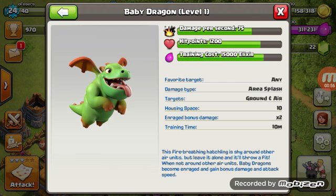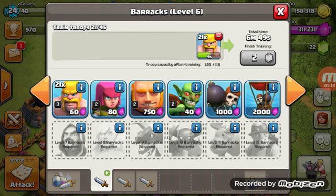The baby dragon is the new one. This fire-breathing hatchling is shy around other air units, but leave it alone and it's all fit. When it's not around other air units, baby dragons become enraged and gain bonus damage and attack speed. That's pretty cool.